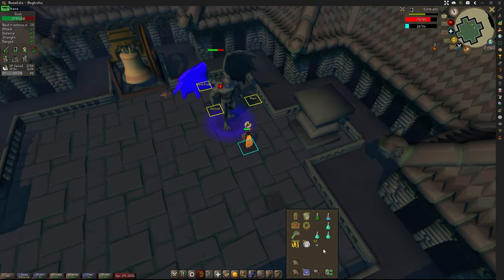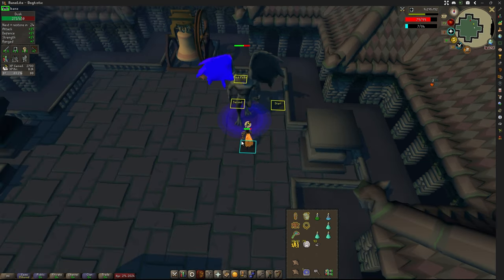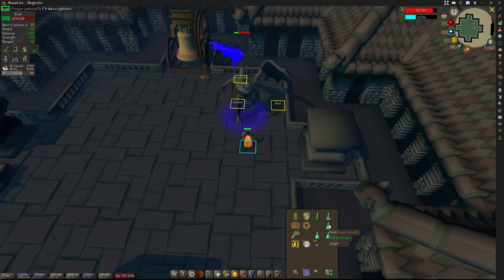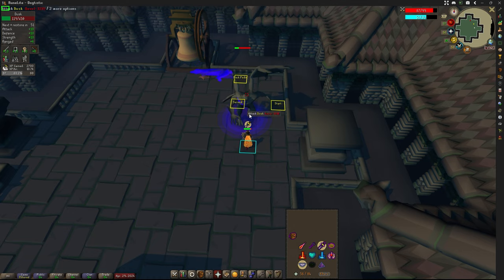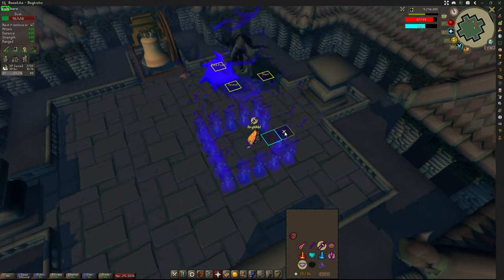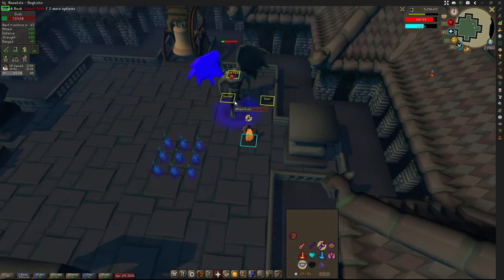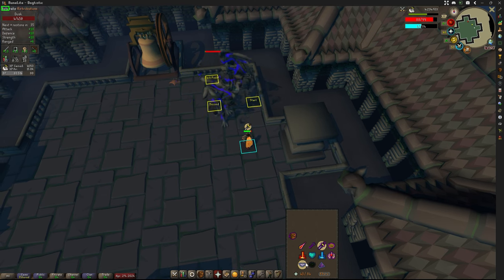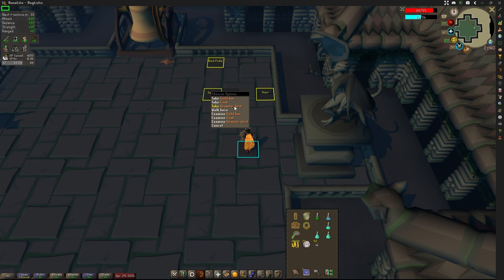Back to beating up Dusk. Just Protect from Melee — basically AFK the last few minutes of it. He doesn't use the boulders very frequently here and I don't think he goes orange for the stun again during this phase. He will do the fire twice, so you just run out of it. Eventually he goes down with only 4 HP left — hit him with the Rock Hammer to smash him. This time we got some gold bars, some coal, and some granite dust.